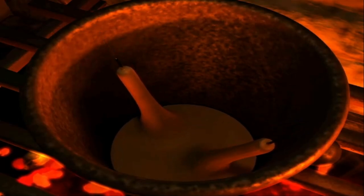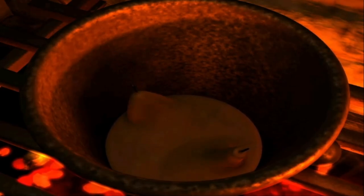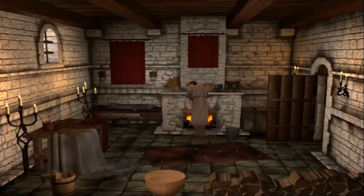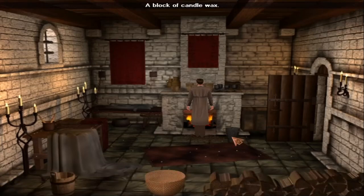Now the crucible's in the fireplace — it'll get nice and hot in there. I should have been able to put those in before. The candles have melted — now I've got a block of wax. A block of candle wax.